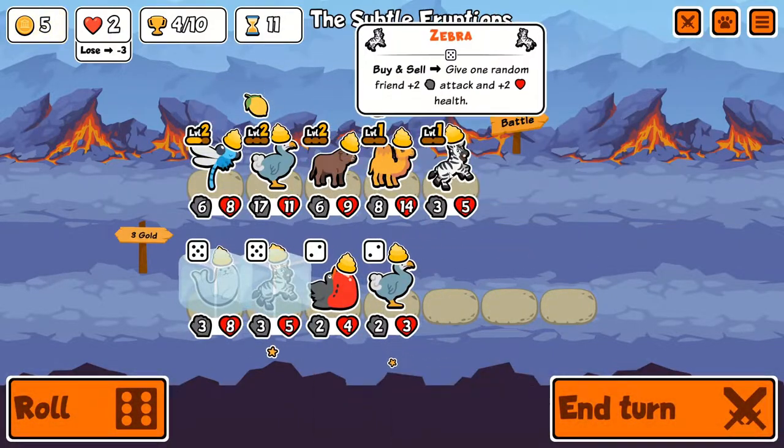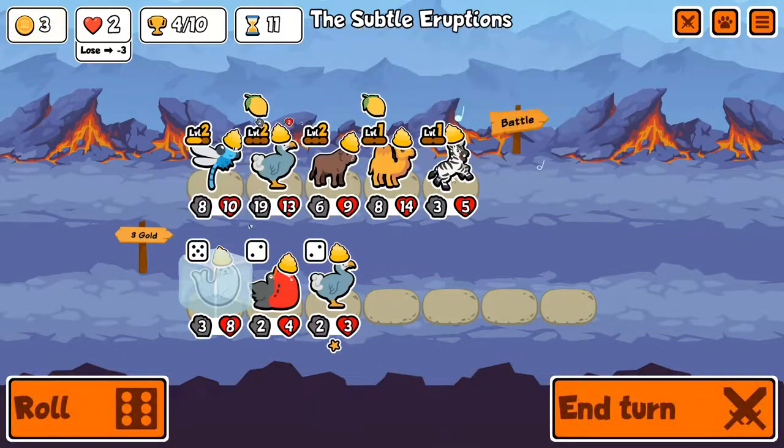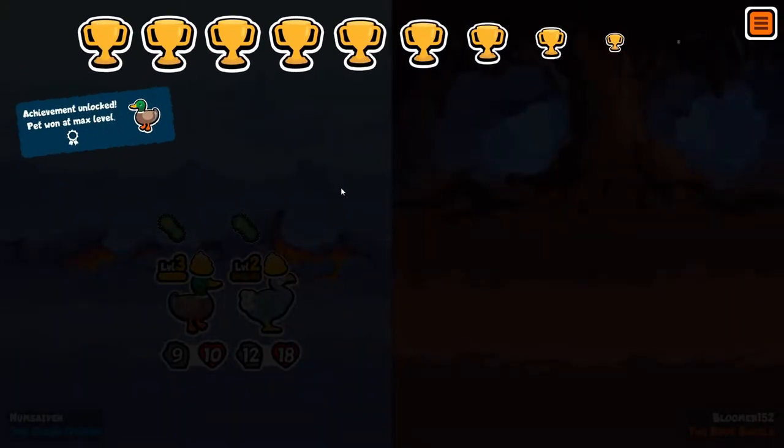Here you want to buy the crow, sell the crow, buy the zebra, sell the zebra — get the free buffs, get the free chocolate. Get really strong with that.